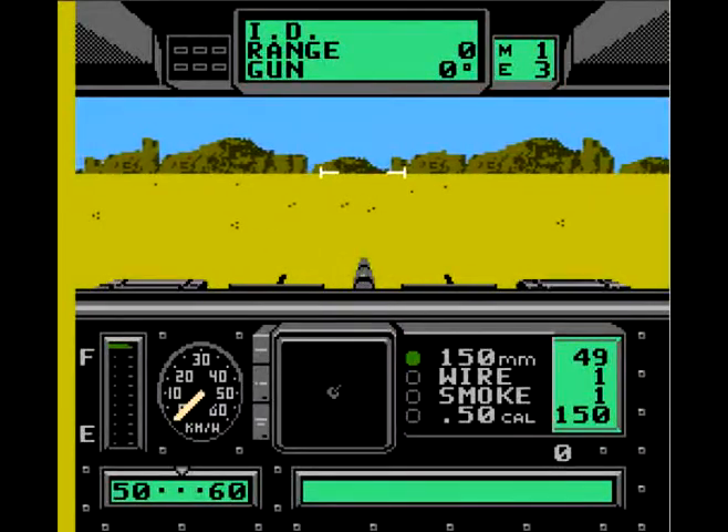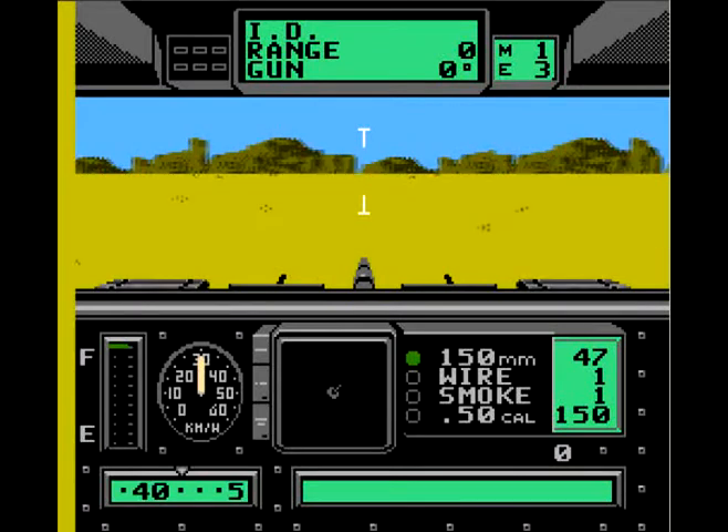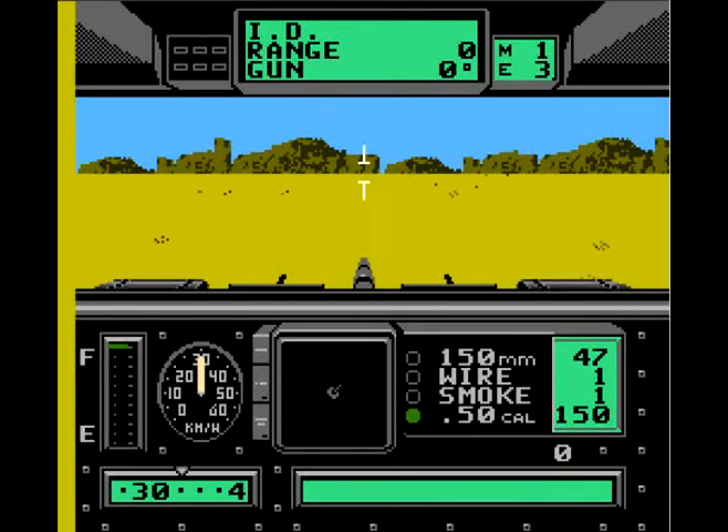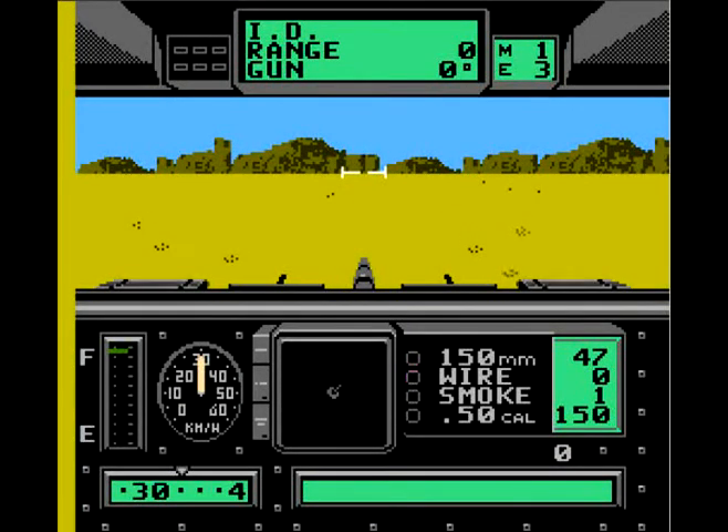Uplink and we're off. Now as you'd pretty much expect, you are basically in a tank and it requires you to use the B button to accelerate and you have to hold it down. You can move around, the A button fires, and you can choose various different weapons with the select button. Which is rather interesting — you get four different weapons. I just fired the wire there for no apparent reason because I have no enemy in sight.